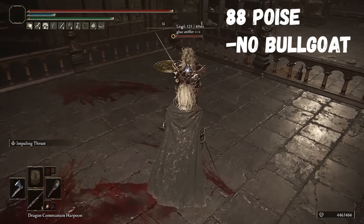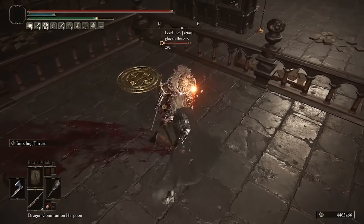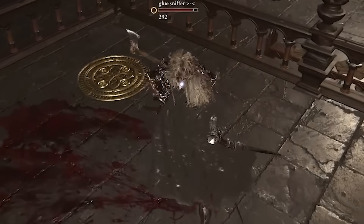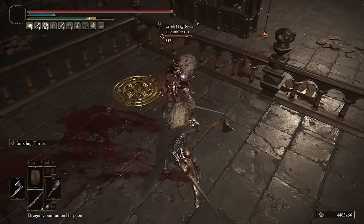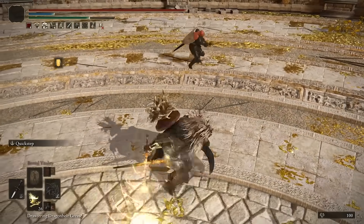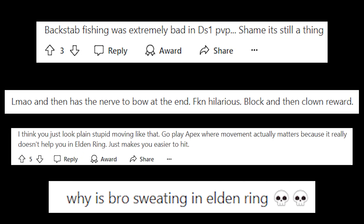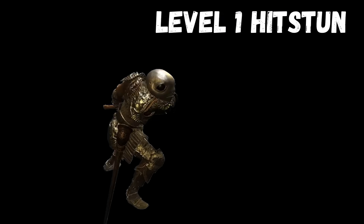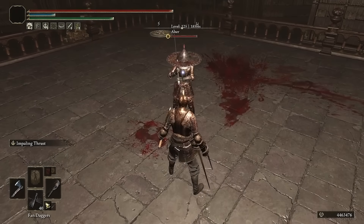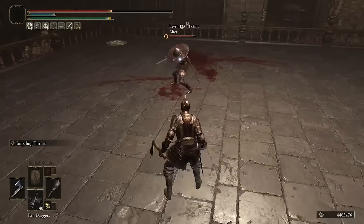Let's assume that the opponent has 88 poise without Bull Goat Talisman. If you have a Pata in your main hand and an Axe in your offhand, then you can continuously alternate between R1 and L1, and no matter how hard they try, they will never be able to successfully mash out a hitstun. That is, unless they have a weapon with Hyper Armor. Both your Hand Axe and your Pata only deal a L1 stun, which is a fairly short stun duration. So by the time you start a swing with your Hand Axe, they'll already have entered Hyper Armor frames, preventing them from being stunned by your offhand attack.